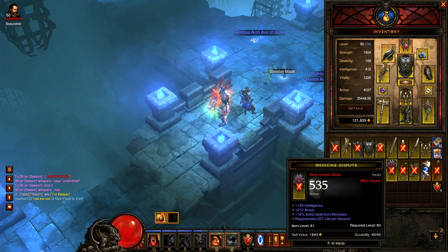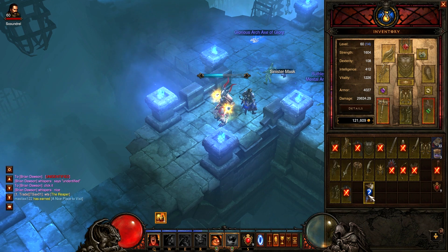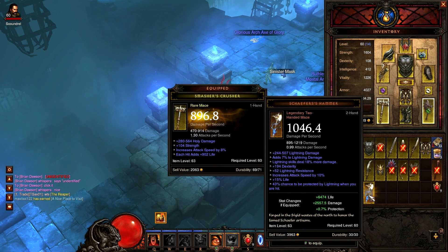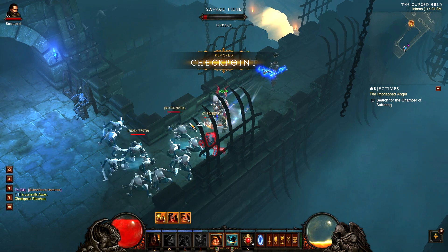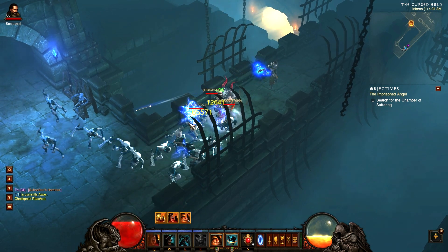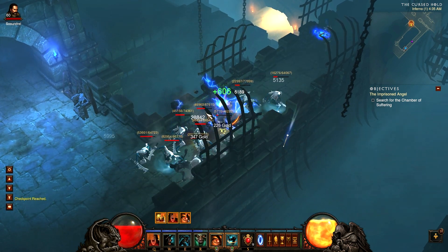Another thing Blizzard did is they doubled the Legendary drops if you're doing MP level 1 through 10. You're seeing Legendaries like crazy on the Auction House, and you'll see in the background that I actually found one in this video — it wasn't the greatest; it had dexterity on a two-hand mace so I didn't get very lucky there. But finding Legendaries is always exciting, and they did double that drop percentage. Going to buy one off the Auction House is actually going to be much cheaper than it has been in the past.